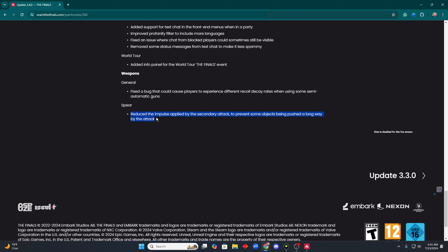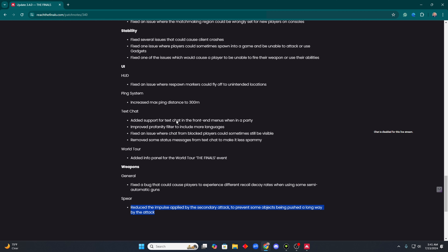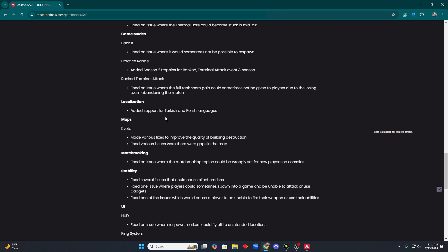The spear: they reduced the impulse applied to the secondary attack to prevent some objects being pushed a long way. I'm kind of bummed about this because I thought it was hilarious when somebody would right-click with the spear and it would send a trophy flying — it would even send the cash box flying super far. I thought it was funny.